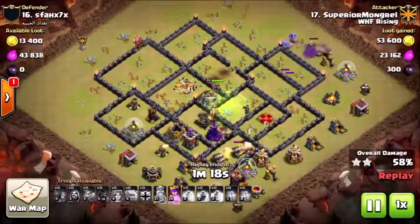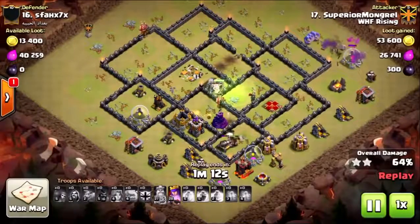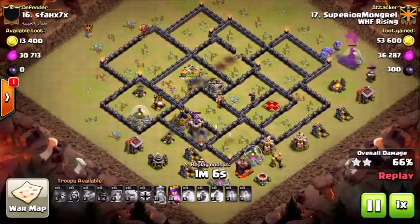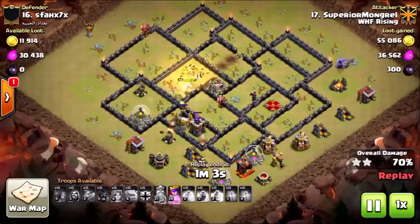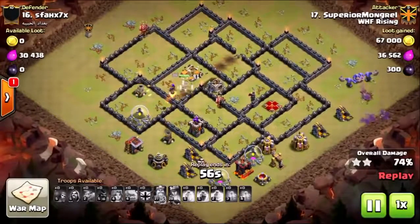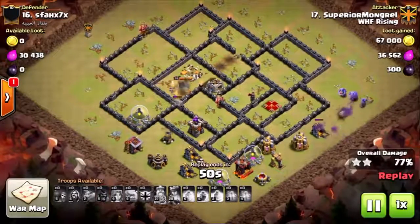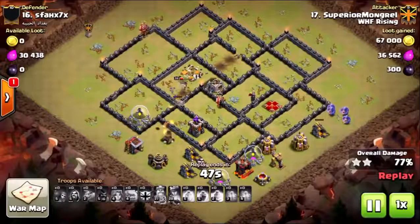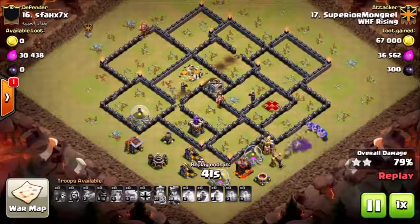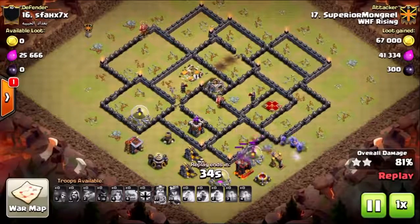Almost gets it — very, very close. Still has some hogs doing work, but has no more spells left for the core of the kill squad. The queen, if she just was able to take out that archer tower, this would have been a three-star. That last hog goes down. Getting that archer tower down to half energy, still has the queen ability with a level 28 queen, but it's not going to be enough. She uses the ability and now has to punch through the wall — just one tile away from getting that three-star. She breaks through the wall and gets taken out.